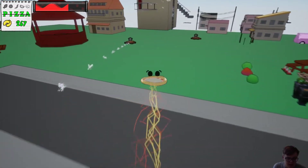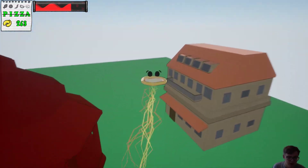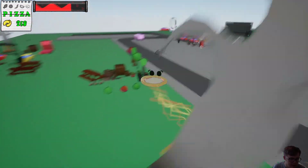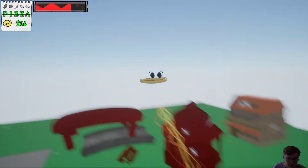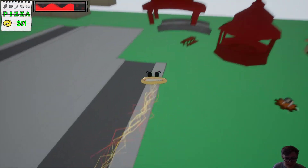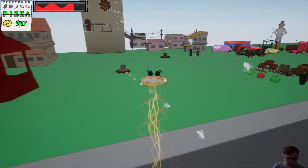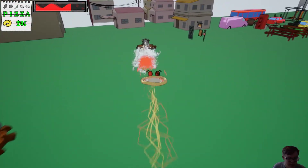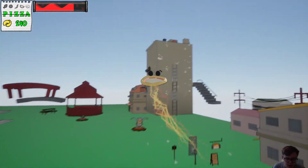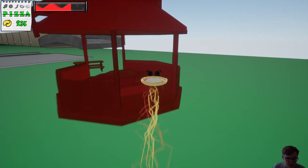Let me now showcase the cannons in action. As we move close you can see they are firing seagulls quite rapidly at us. The seagulls will explode if they go too far in a glorious explosion of blood and feathers. We can shoot the seagulls out of the air — you can see we fired our sauce blast and knocked one out of the air. We can also destroy the cannons themselves and they explode quite gloriously.